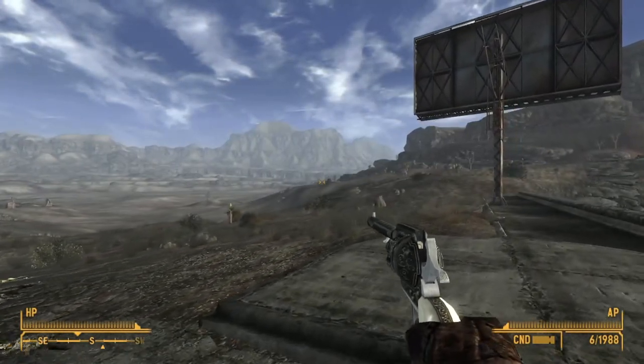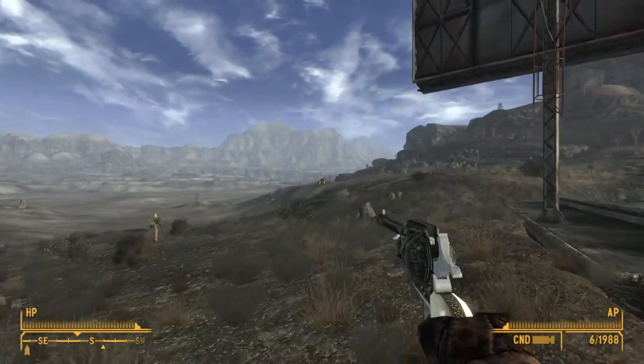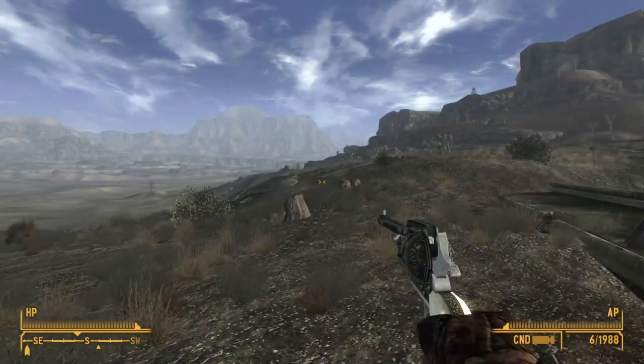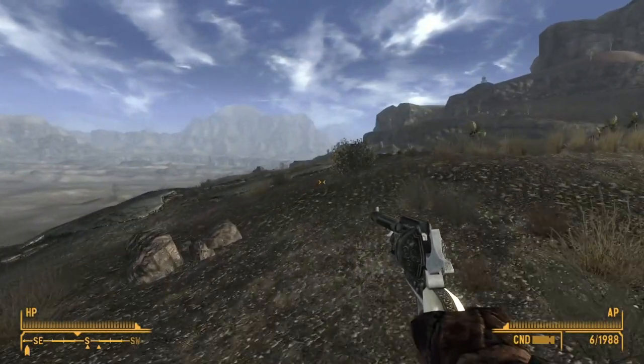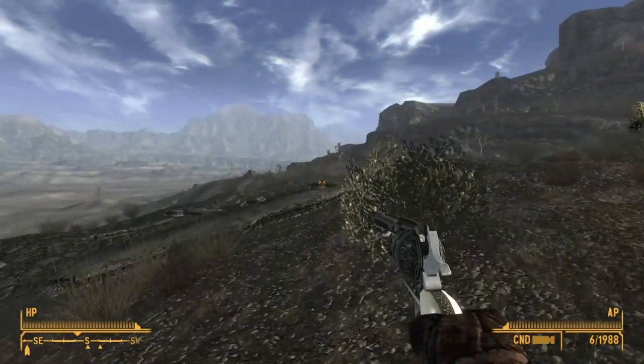What's up guys, how's it going? In this video we're going to take a look at a fairly easy-to-miss box of explosives that you can find fairly early in the game, and this one is just over here across from the Mojave Outpost.